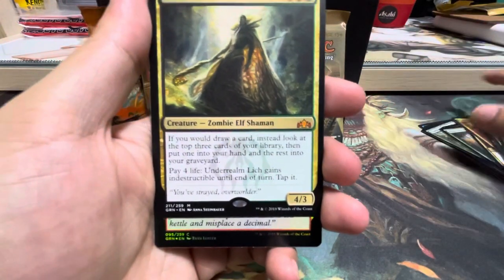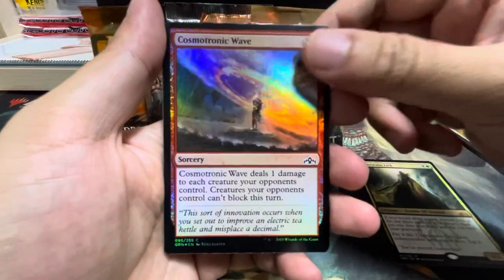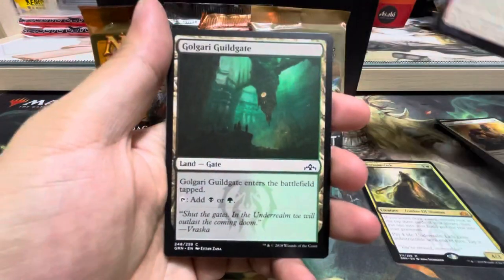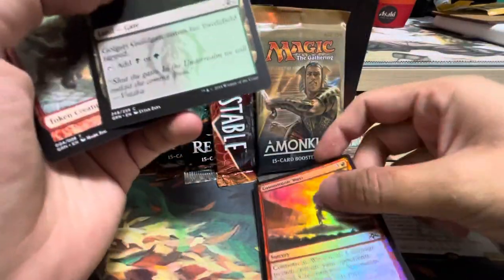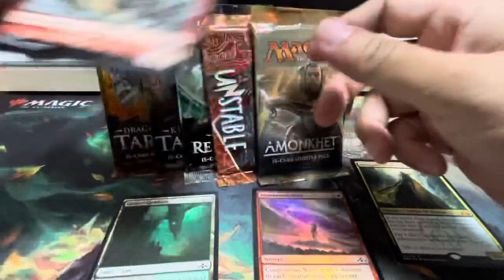Let's put that aside. And of course, we have a foil and a Guild Gate. Foil output here, land output here, token output here.